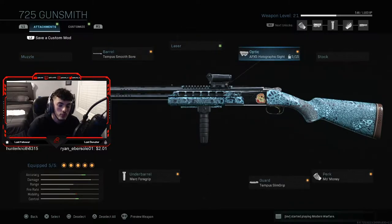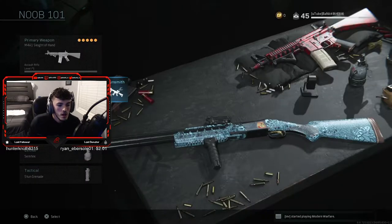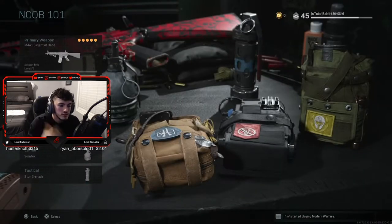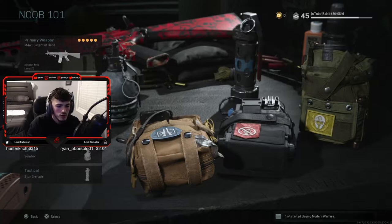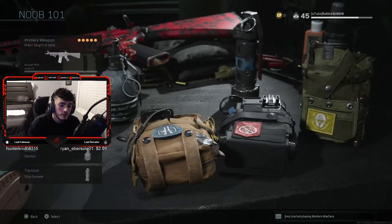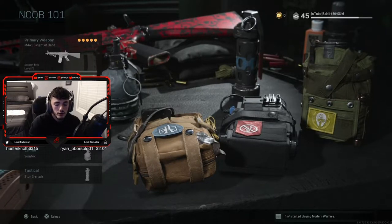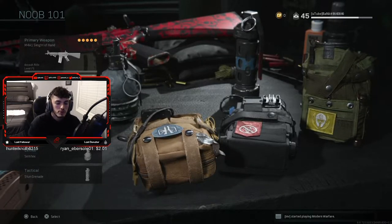The only thing I would make sure you have is an optic. This one's actually pretty good because it adds a precision sight picture, so you get a little bit longer range. My perks are overkill — you obviously need that to run the shotgun as a secondary. I have ghost because you're always going to want to be moving around, and battle hardened because when I know there's somebody there with a shotgun, I'm going to try to stun them, flash them, do whatever I can to basically make them not blow me up.